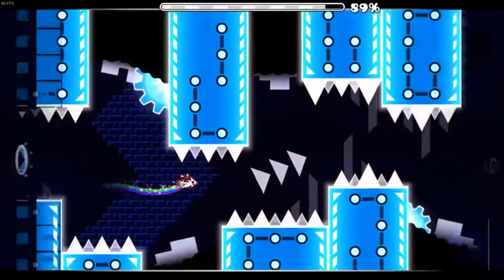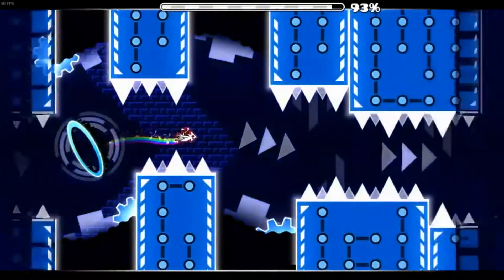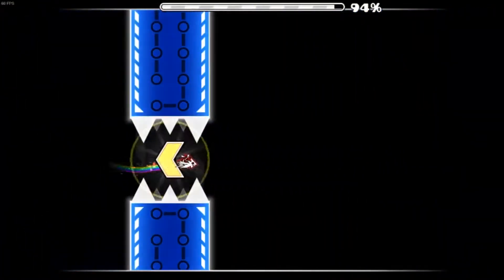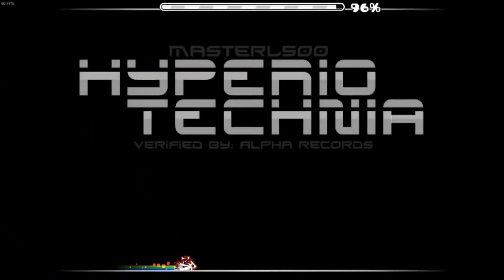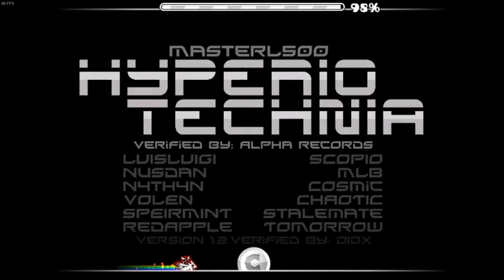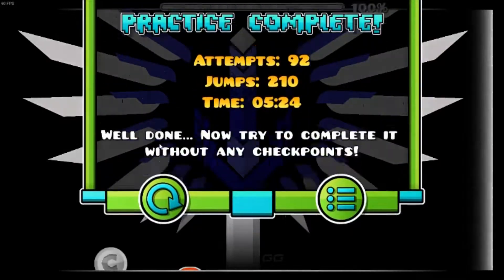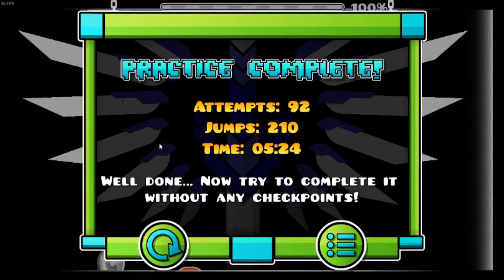I'm in the coin, then we're in the last ship. Hope I don't die here. And a small thing at the end — that's Hyperion Technia. This level is really cool. I hope I have a good time with this throughout the whole run. Well, that's the epic reward if you get all the coins. So let's do a few attempts from zero and see what I do. From zero we go — I have 24 from zero.